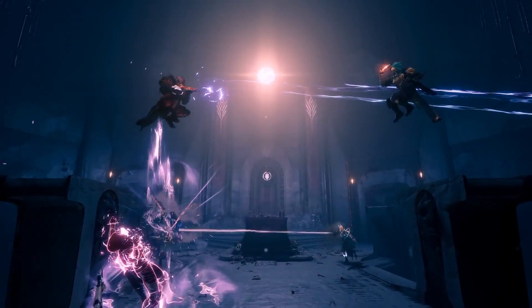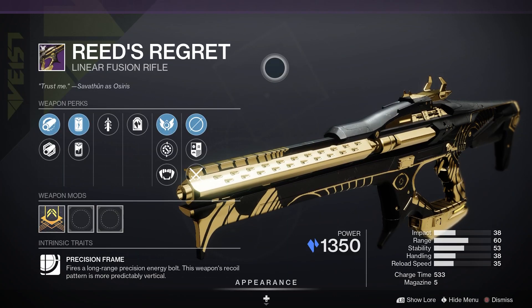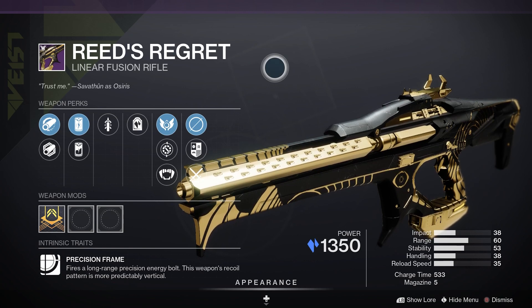Let's have a closer look at the weapons to chase in Season of Plunder. First of all, we've got Reed's Regret — this one is a Stasis Linear Fusion Rifle in the power slot. For PvP, Heating Up and Adagio would be good, and for PvE, Triple Tap and Firing Line is the one you want to go for.